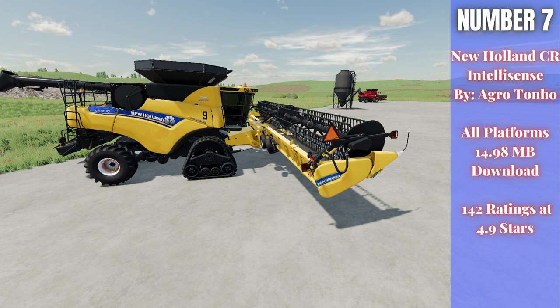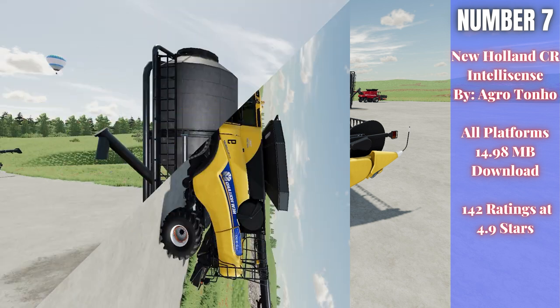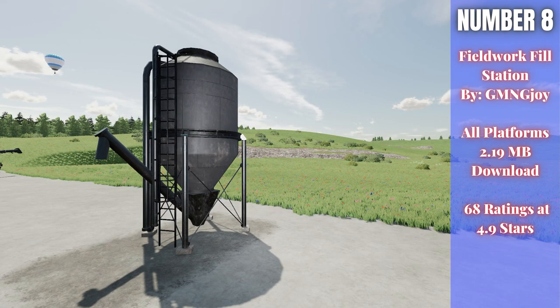For number seven we have the New Holland CR Intellisense Series by Agritono, 14.98 megabytes to download for all platforms, currently rated 4.9 out of 5 stars with 142 people having rated it. This is a very customizable harvester — you can see tracks, numbering on the side, a huge grain capacity, engine configurations, and a ton of different options. The base price is $325,000 and goes up as you customize it.